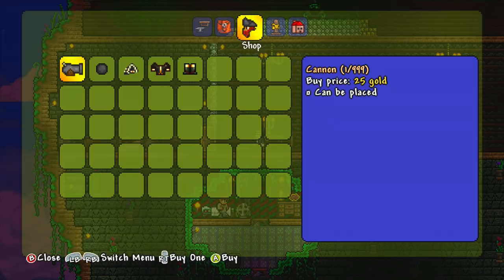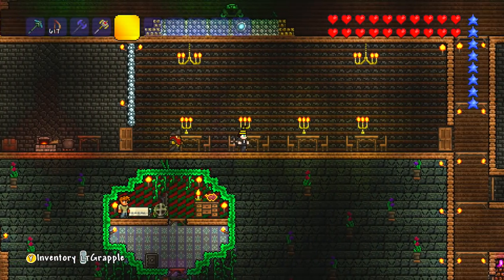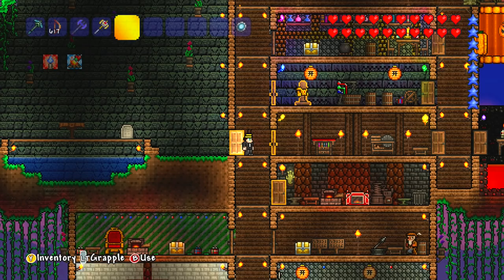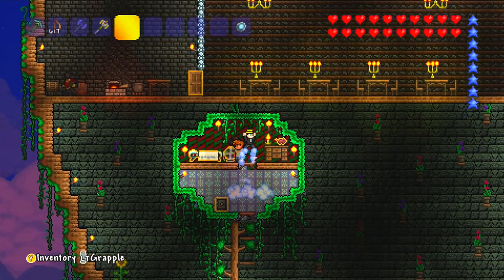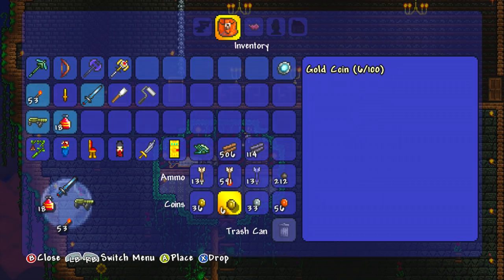I could buy a cannon which is very expensive actually — 25 gold. It can actually be placed! I thought it'd be like a cannon that I carry around with me, but no I can actually place it and fire it, as well as a whole load of pirate things. I've got to buy the cannon. So step number one of this episode is to buy and play with a cannon, and then I'm going to get to work building his own special room.